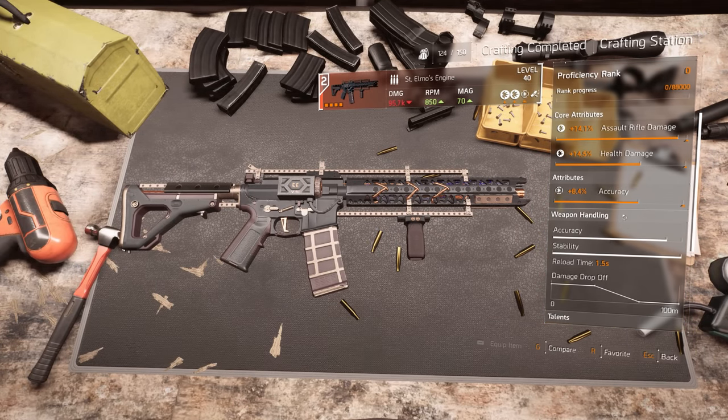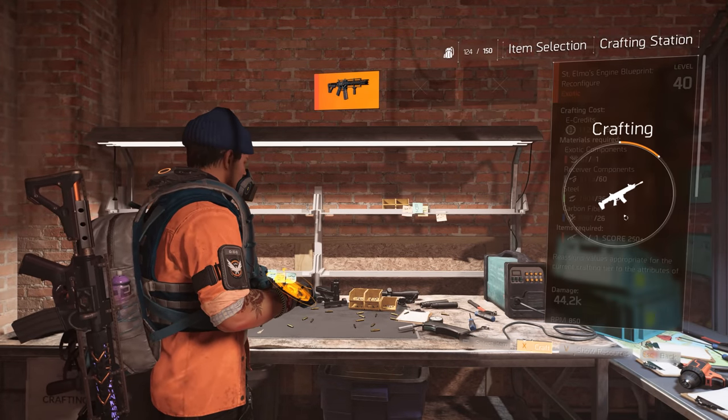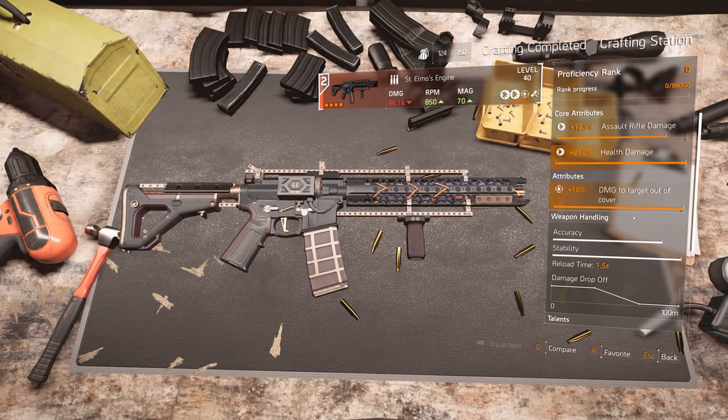It came with accuracy — let's do it one more time. Select that, craft it. Second try — actually very good roll! I just need to get that assault rifle maxed out and that's it. The perfect core attribute and attribute you want on assault rifles is 'damage target out of cover' — the max is 10%. Please do that as soon as possible; you do not want to use this weapon before you have that attribute.